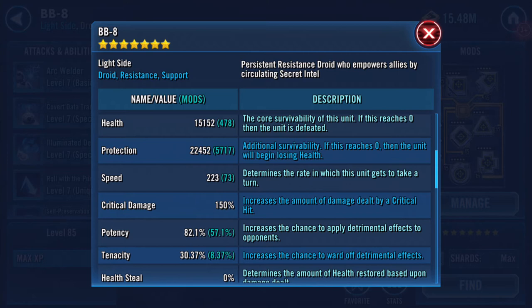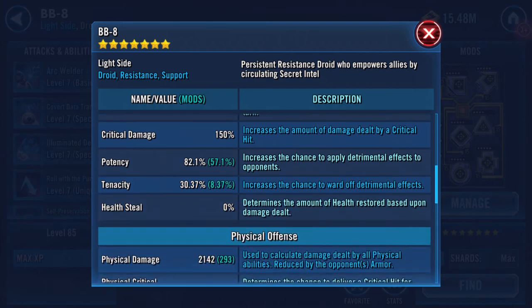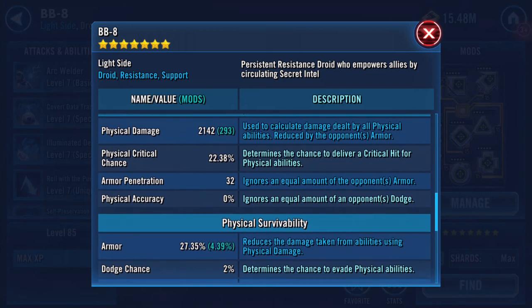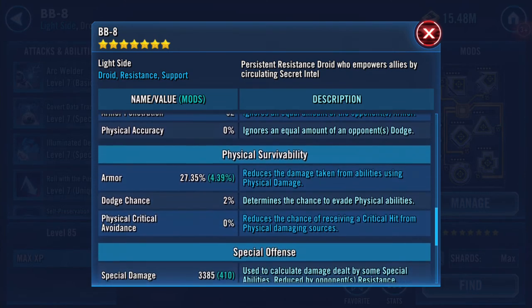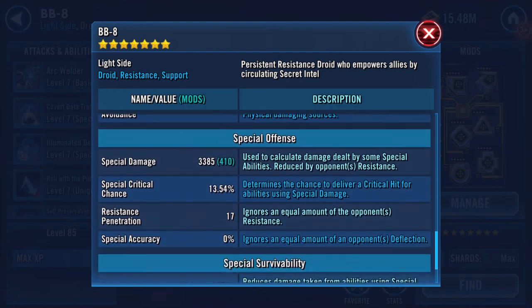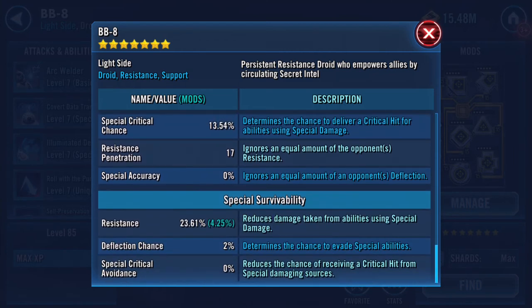I didn't read any of these out, did I. Health is fifteen thousand one hundred and fifty-two, protection is twenty-two thousand four hundred and fifty-two. She has some protection now because I had a three-dot cross with some protection on it, and his data bus was actually health and I've switched them around. This is part of the reason why I changed the mods over — two thousand one hundred and forty-two physical damage, twenty-seven point three five percent armor.